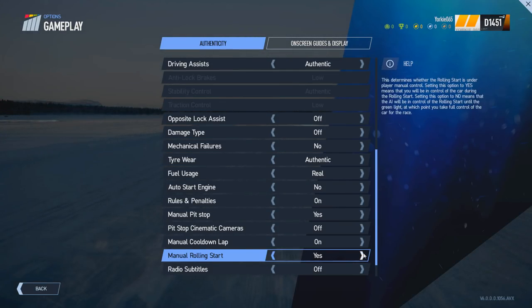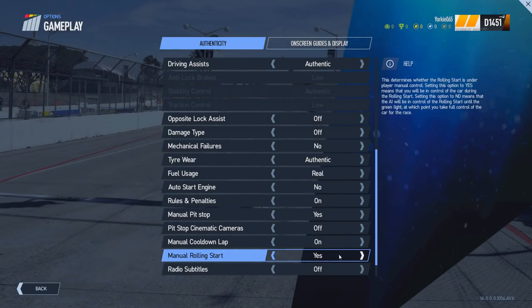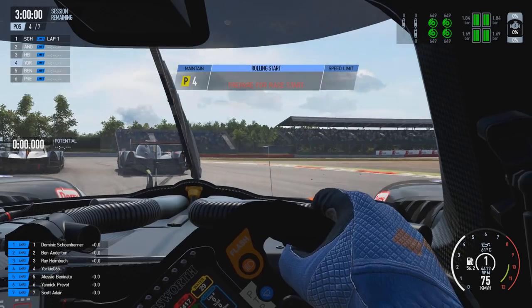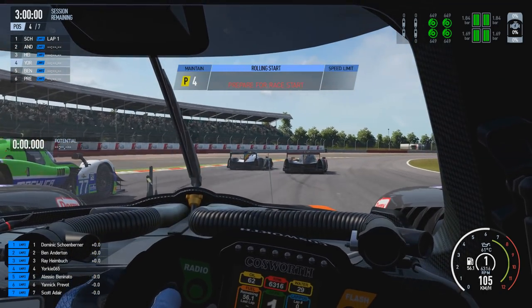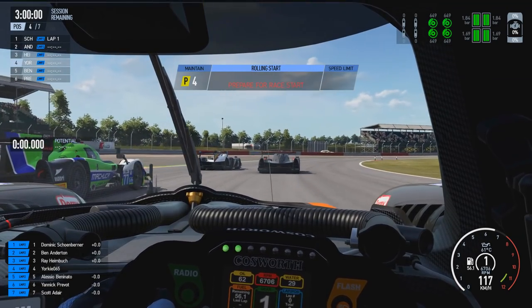This is one of the gameplay options where if you choose your start type to be a rolling start, you can choose to have manual control over the car. If you want the AI to have complete control over the rolling start because you're not too comfortable with it, you can set this to no, and the AI will control it up to the point that the lights go green.